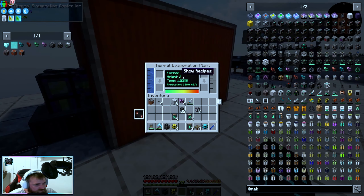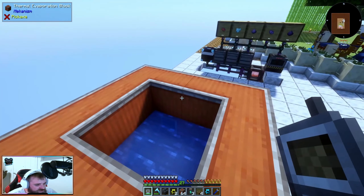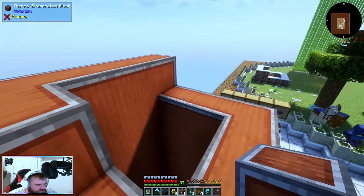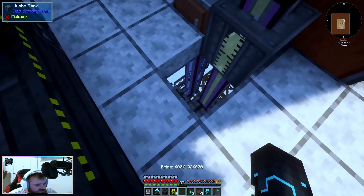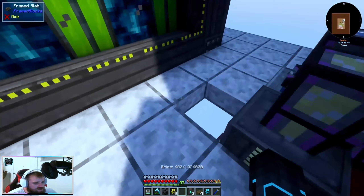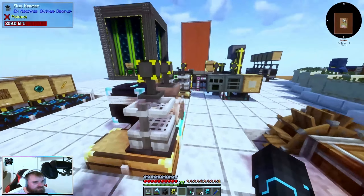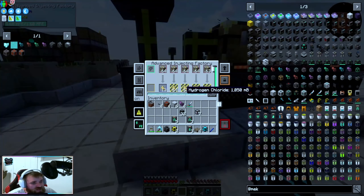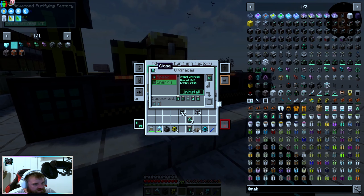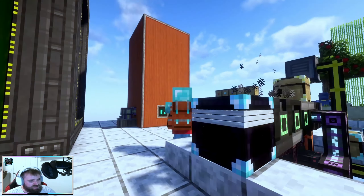Can we turn the heat up to maybe 20,000 RF per tick to make that a little bit quicker? We are backed up because of this and that's not keeping up, but it's keeping up enough for now. We're at 60,000 RF pull — that's okay because we've got 90,000 available, and I believe we've got like 190,000 RF per tick total in our big reactor. The issue is we're not making enough brine. I wonder if we can make the evaporation plant taller. We have all these extras so let's add one more row. We should have enough for one more — cool, that helped a lot.